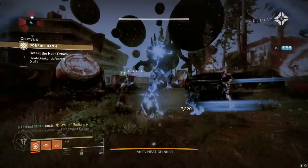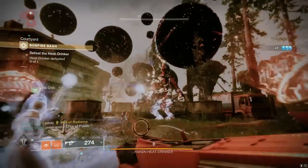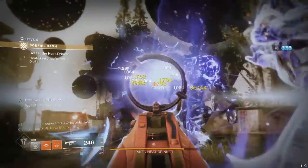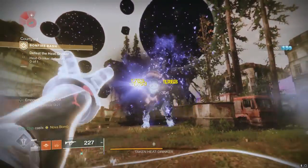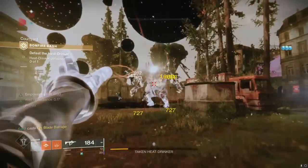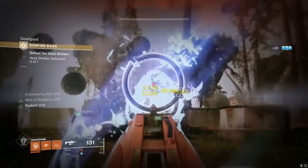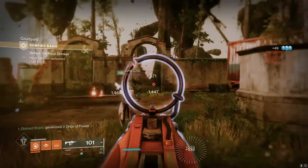Alright everybody, so if you didn't know this by now, the new Solstice weapons — the Something New hand cannon and the Compass Rose shotgun — basically have an origin trait called Dreamwork, which allows you to overflow any weapon in the game. If you have the hand cannon, you can overflow any energy or heavy weapon, and if you have the Compass Rose shotgun, you can overflow any kinetic or heavy weapon.